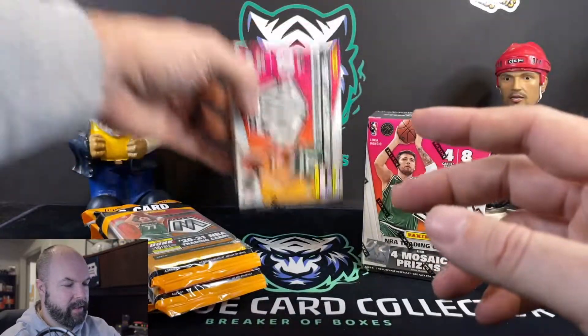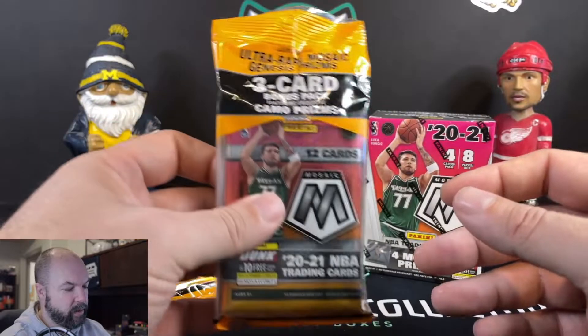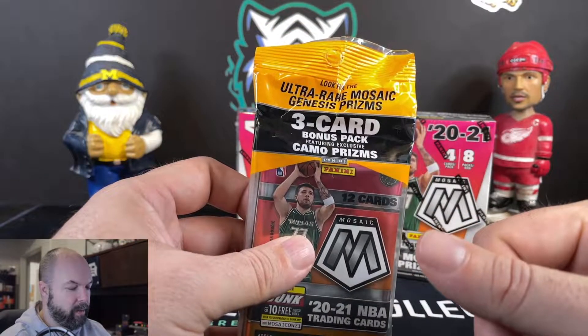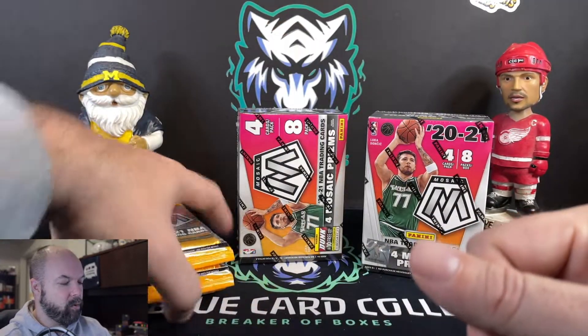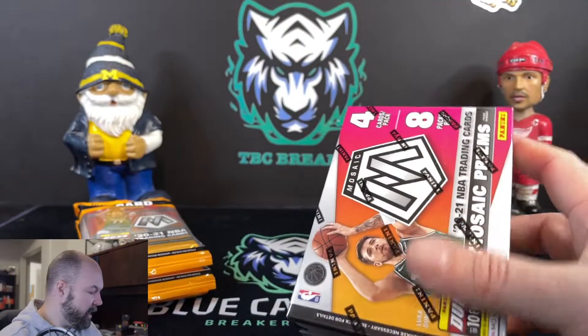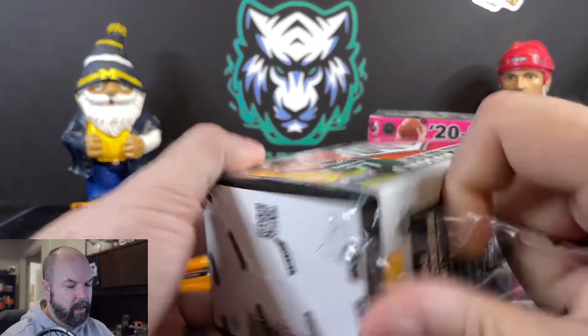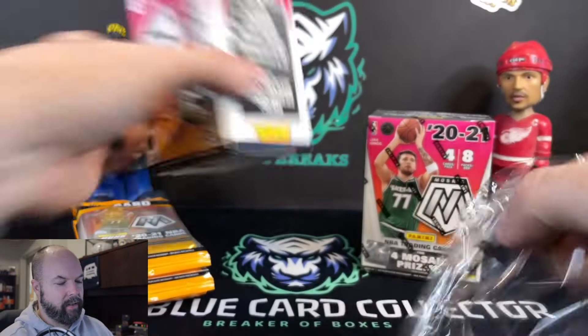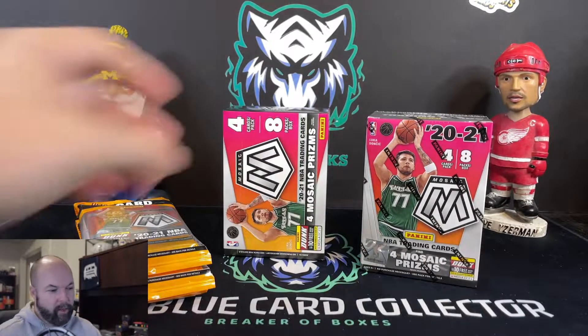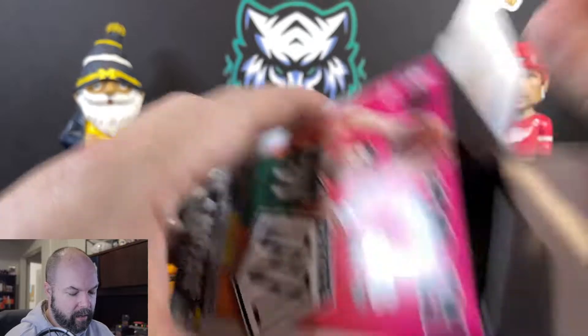So we're going to rip into this stuff. The cellos are a little bit different product as far as what you can get. You do get the bonus pack as well with the three camo prisms — some cool cards to get out of this. And of course, this is 2020, so we're going to be looking for Anthony Edwards and LaMelo Ball as our primary rookies to have big hits. Hope everybody's having a great day — thanks for stopping by and checking out our videos.